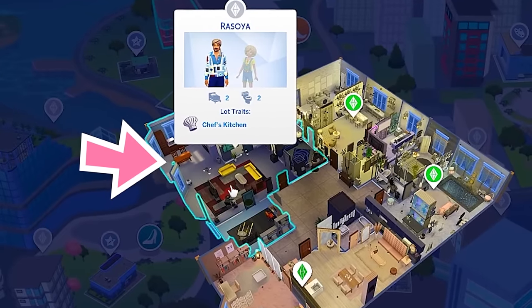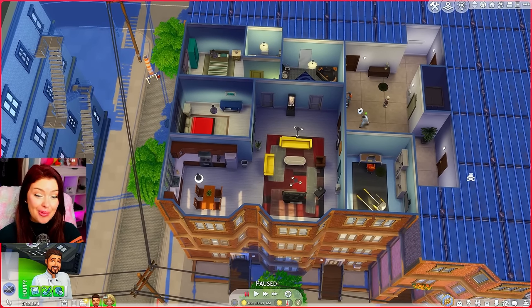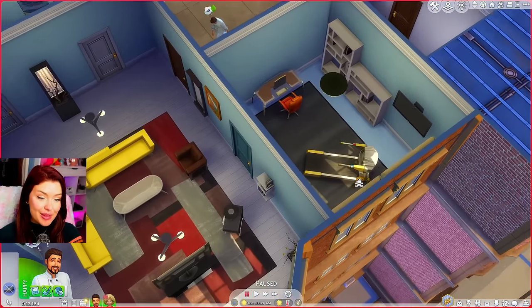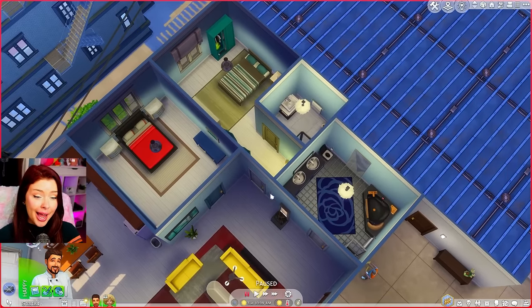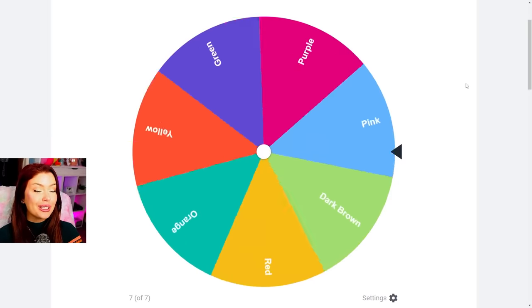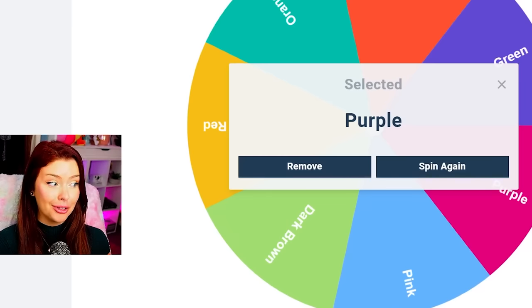We're going to be doing this one in the back here — this is going to complete the entire building. Oh my gosh, this apartment is huge. We've got the main room here with the living room and the kitchen. Over to the right is like an office slash gym — very realistic. We've got a couple bedrooms over here and actually two bathrooms in this apartment. Let's go back to the wheel and see what we're going to be doing. We're spinning for a color — we get purple.